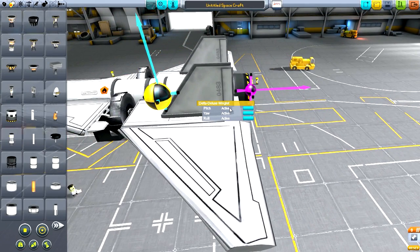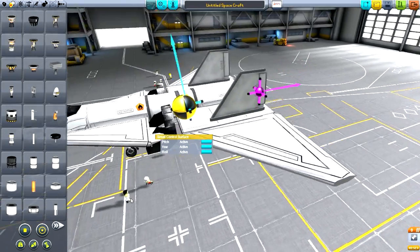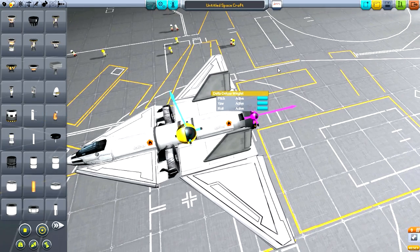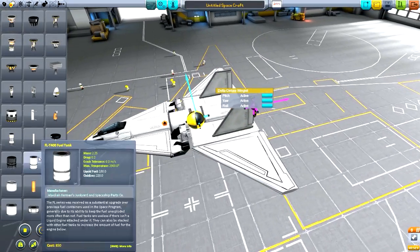You can now right-click certain wings and change the settings to activate or deactivate pitch and roll. Once you deactivate a setting, you can go to launch and it will remain deactivated. That's a lot of automation right there.